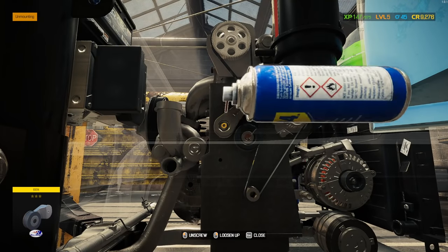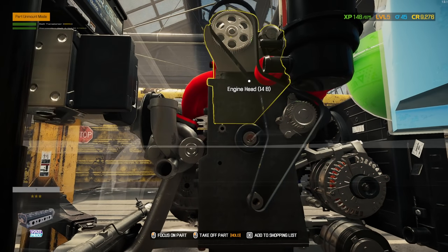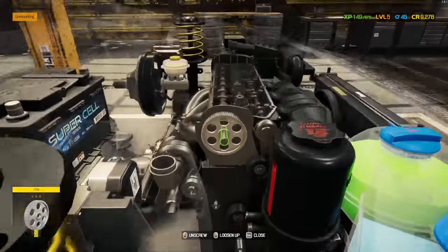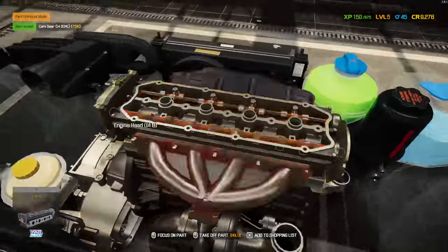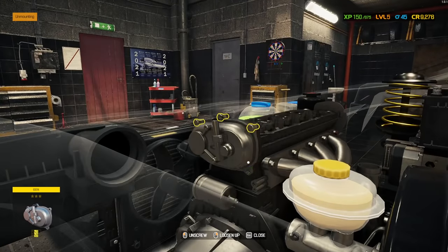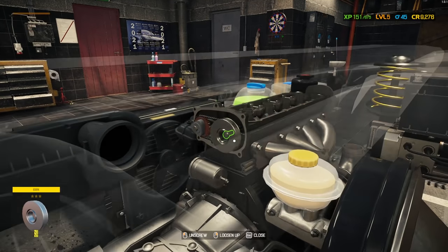Belt tensioner - come on out. The roller looks fine. Cam gear - it's the opposite side I'll have to deal with, so it's these timing gears. One bad cam gear - cam gear A is bad.